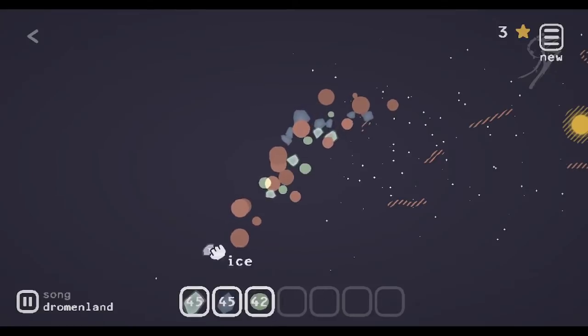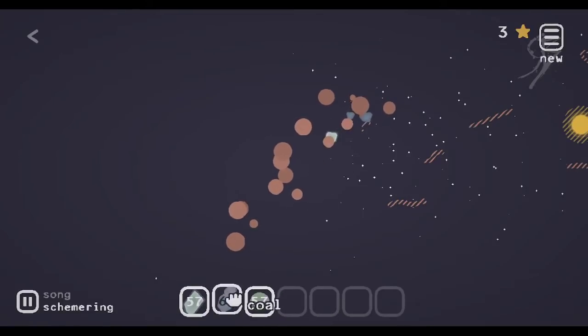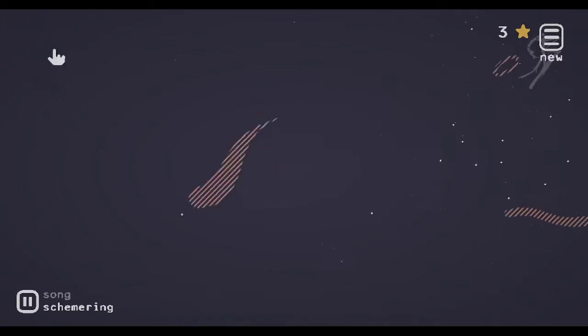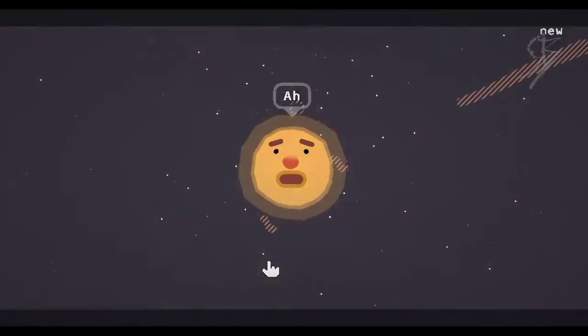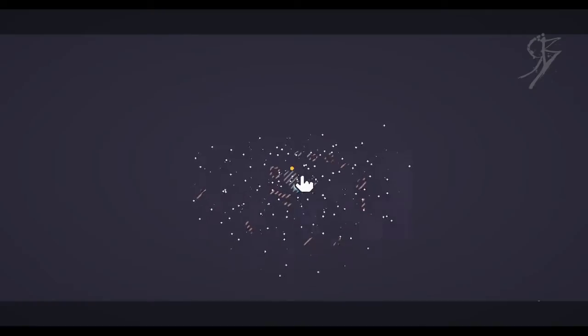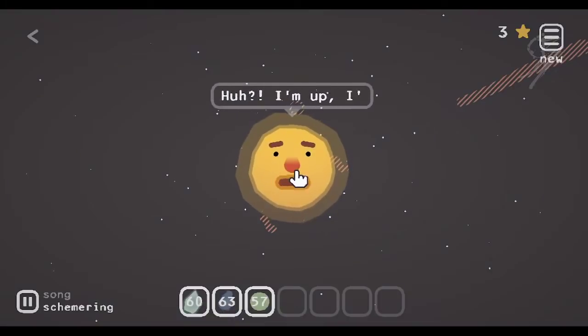I'm only going to do two belts right now. That'll get us a pretty good start. I'm mostly looking for a lot of oxygen and you'll see why very soon. So we'll go back to the sun, feed him the coal he's looking for. This is going to give us our first planet. And we got our first one. Because we have three stars already based on those three elements we already picked up, we're going to go through his little spiel here about how he opens up a store and stuff like that.